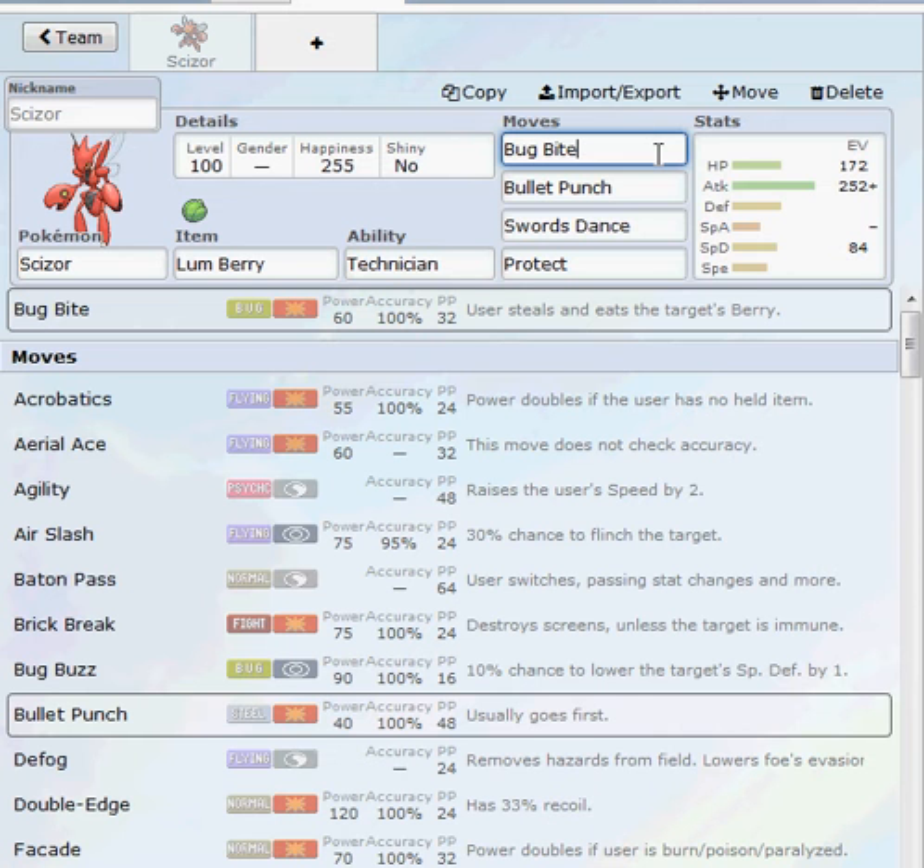With the moves we've got, we have Bug Bite, and the reason I picked Bug Bite over X-Scissor is because after being Technician boosted it is 120 base power, and it can eat the target's berry after a Lum Berry gets used — that's something really good. We also have Bullet Punch, which you basically use on every single Scizor. It goes first and after the Technician boost it's 80 base power — not the best, but it's a nice STAB move.